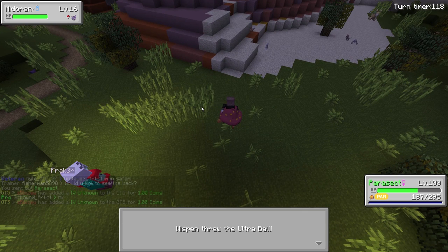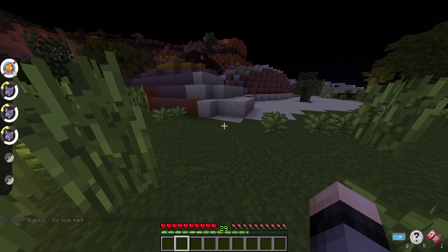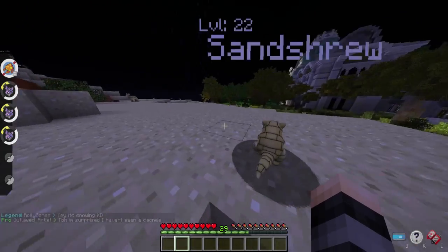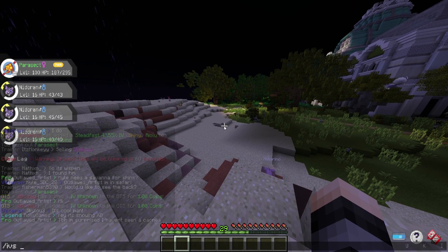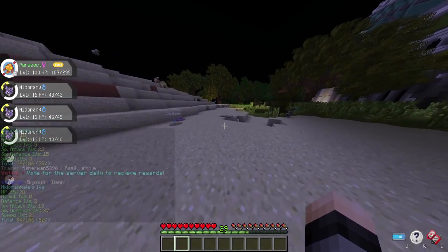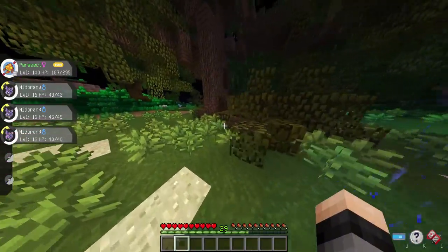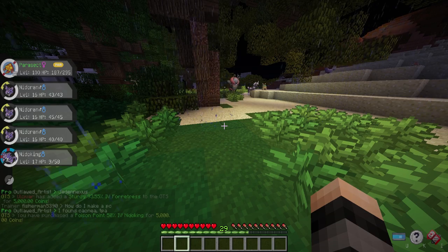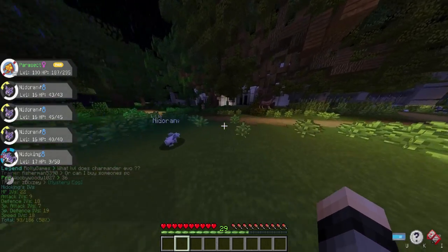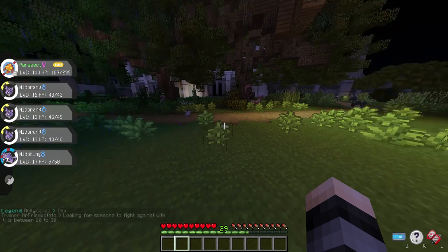I know the IVs are going to be pretty off and the nature is probably not going to be correct. I really need to finish up my Synchronized collection so I can get the right nature every time, but we do not have a Timid Synchronized Pokémon, which is unlucky. Let's look at these three Nidoran — they're all level 16 with pretty terrible IVs. This one is actually the best because it has 31 in HP. We also checked this Nidoking on the GTS selling for 5,000 but it wasn't really worth much either. None of them have the Timid nature.